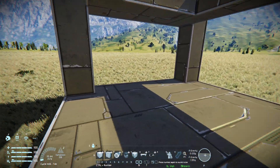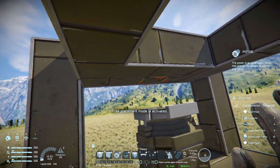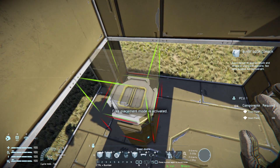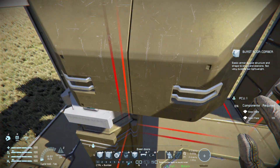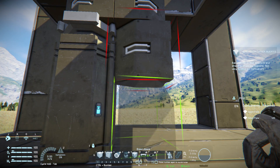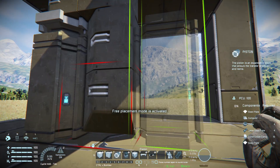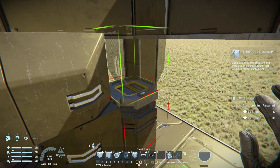I will show you how to build that right here. First off, you need your piston — make sure it's the right one. You need your blast door blocks in the right orientation, like so. All you've got to do is repeat this over and over again.